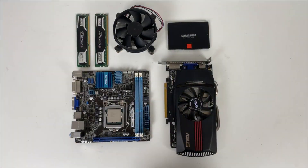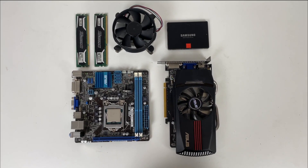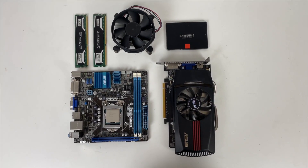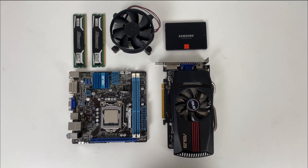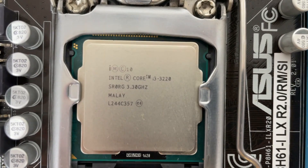In the blue corner we have an ASUS ITX motherboard sporting an i3 3220 clocked at 3.3 gigahertz and 8 gigabytes of DDR3 running at 1600 megahertz in dual channel.